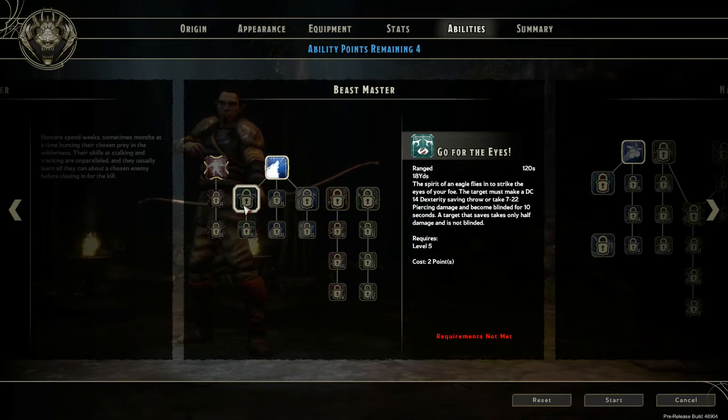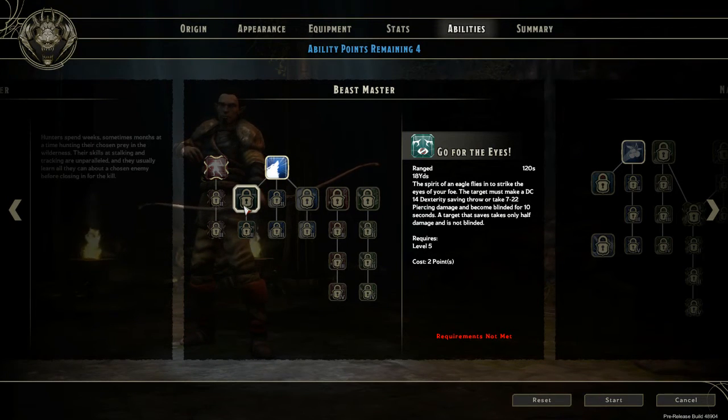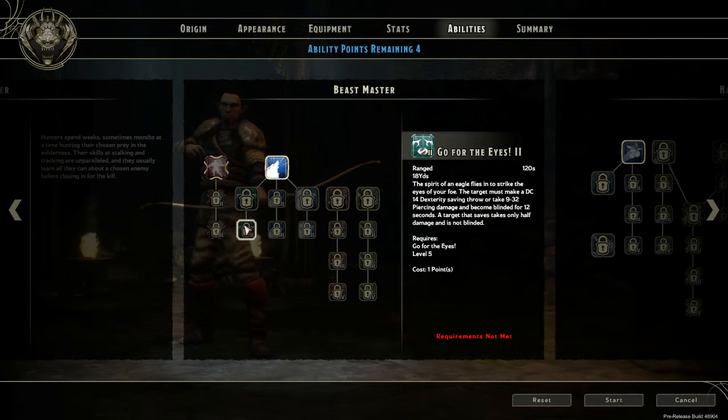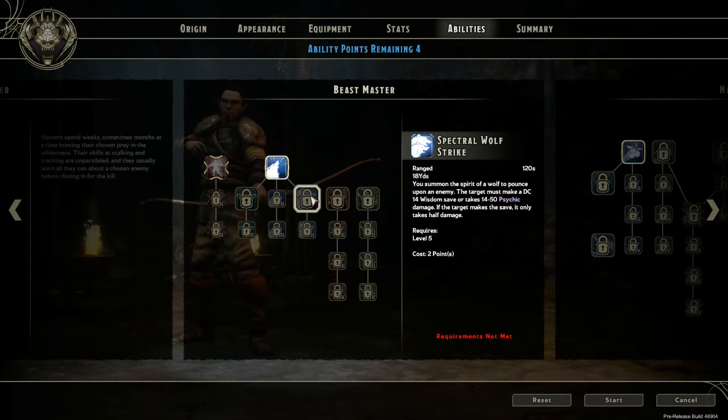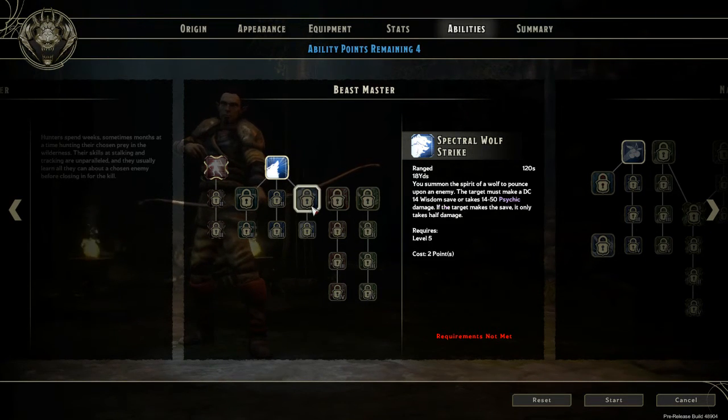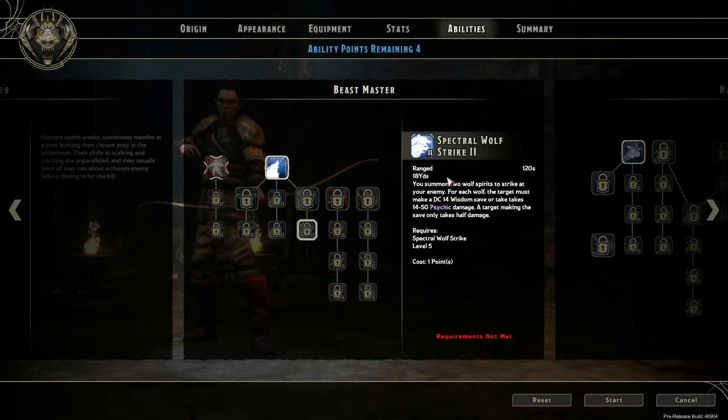Go for the Eyes — a lot of people say go for the eyes, boo, as an homage to Baldur's Gate 2. This is really good, helps to blind an opponent, and anything that blinds an opponent can be great — especially great against spellcasters. Special Wolf Strike does some good psychic damage with decent saves and pretty good damage, since my wisdom is a little bit higher. My other ranger's wisdom is lower so this doesn't do quite as much.